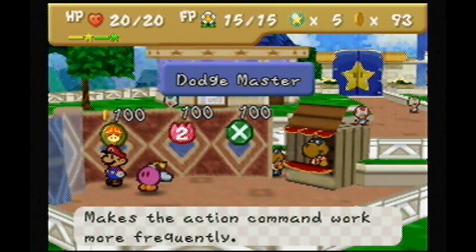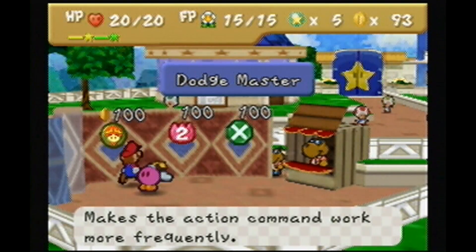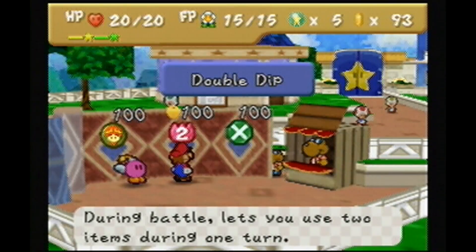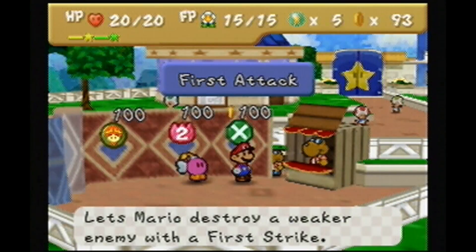Makes the action command work more frequently - what does that mean? Dodge Master makes the action command work more frequently. Does it make action commands easier? Considering it's called Dodge Master, are you able to dodge more easily? That's confusing. But Double Dip during battle lets you use two items during one turn, that's kind of cool. First attack lets Mario destroy a weaker enemy with a first strike. Well, I can't afford any of these right now.